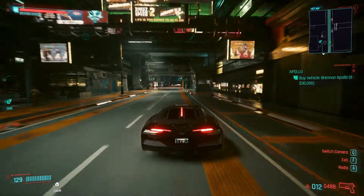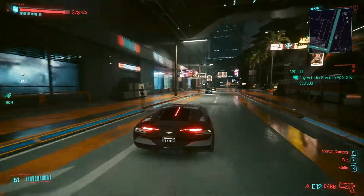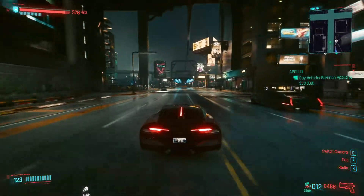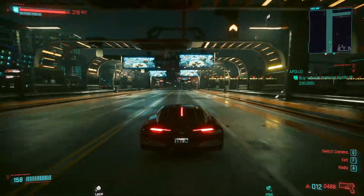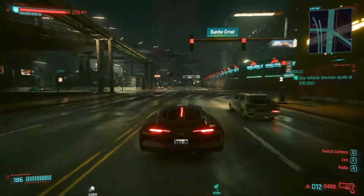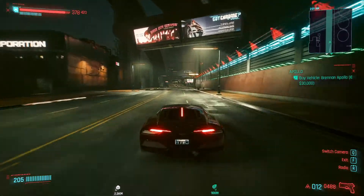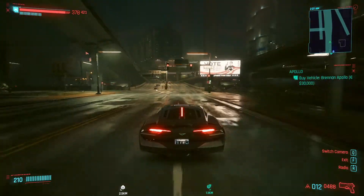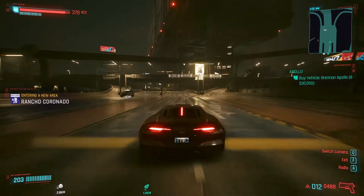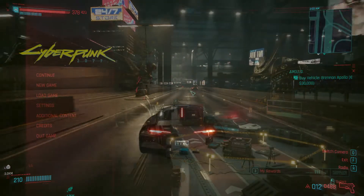Hello guys, again with another Cyberpunk 2077 video. In today's video we are fixing the downgraded graphics issue or the blurred textures issue with patch 1.6. If you played earlier patches you probably noticed that the picture quality was clear and sharp enough. But after the patch there seems to be some downgrade in resolution with blurred textures. Some people including me have encountered this issue and some haven't. After the patch, CD Projekt Red implemented new graphics settings, so your old settings have probably been reset. We are readjusting them again, so let's get started.